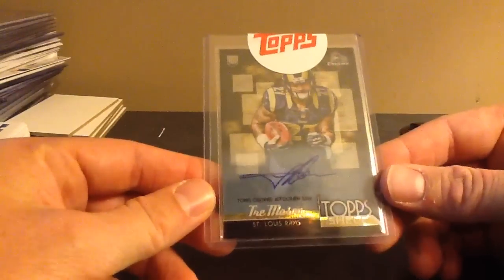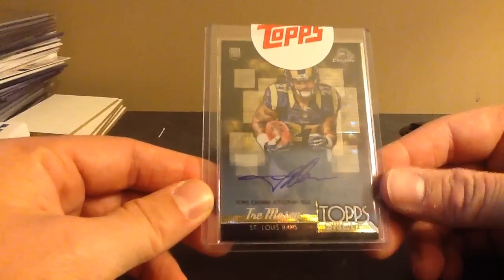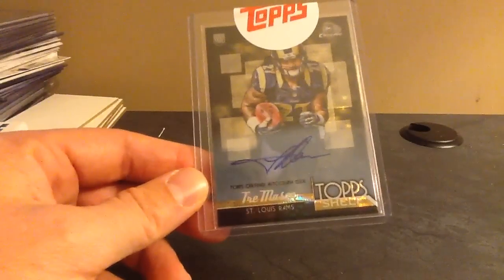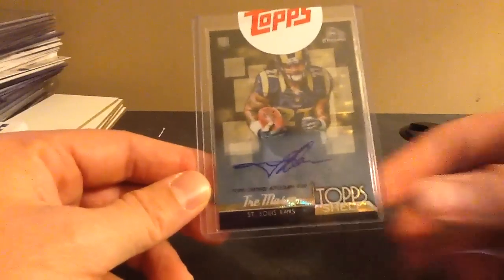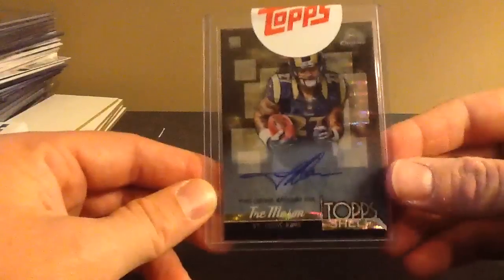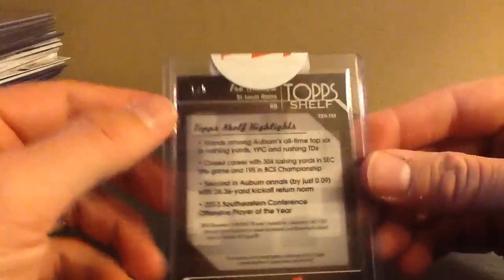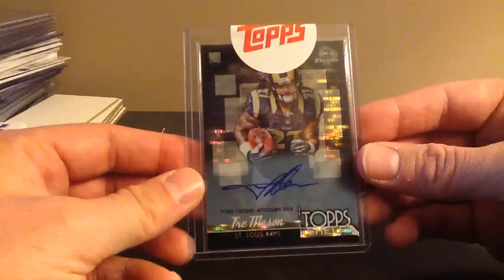This is filthy. This is also on-card, and it's another Trey Mason — I don't know how much he'll play, but I'm pretty sure he'll split carries with Gurley. Backs are tough to collect anymore for the long term; they just don't last. But this is a nice-looking card. This is a Top Shelf gold prism with a reflective refractor, and it's a really low number out of five. I pulled that out of Bowman Chrome, which is a great product for the money.